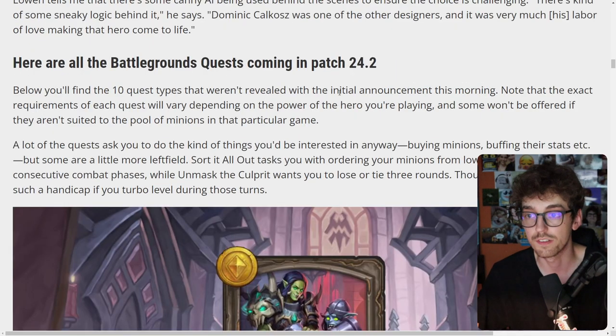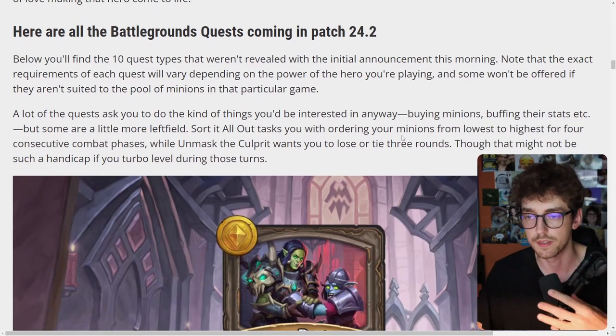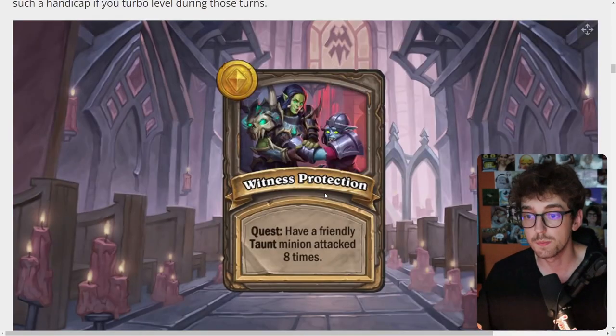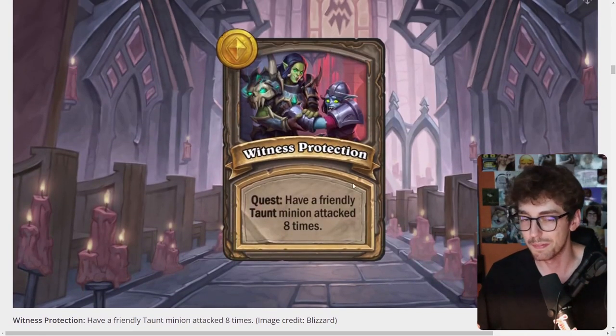There are 10 quest types that weren't revealed with the initial announcement. Note that the exact requirements of each quest will vary depending on the power of the hero you're playing, so there's going to be a lot of balance in how these quests are offered. The Witness Protection quest requires having a friendly taunt minion attack eight times, which could be super easy to complete — pretty easy depending on the kind of board you have.